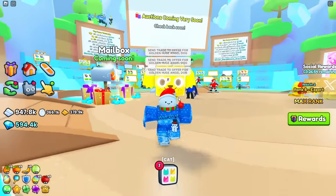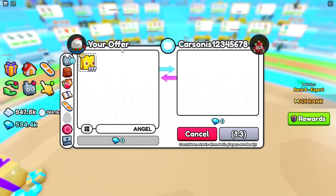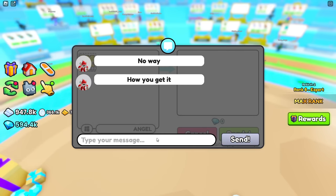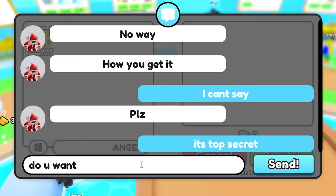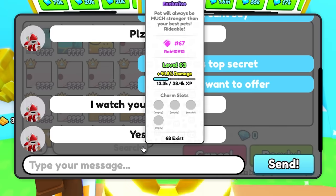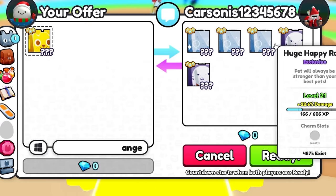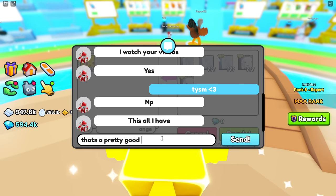We got Mr. Carson trading us - let's put the huge angel dog in the trade. He said 'no way' and asked how I got it, which is top secret. He says he watches my videos - thank you! He's offering three huge happy rocks so far, two huge knife cats, and no charms on them. He says that's all he has - it's a pretty good offer, but I do want to look at more offers.